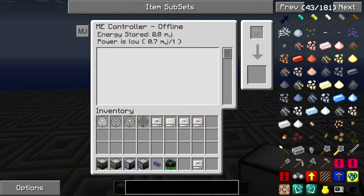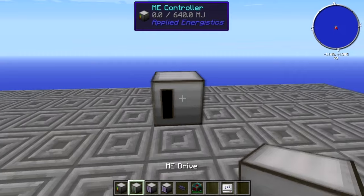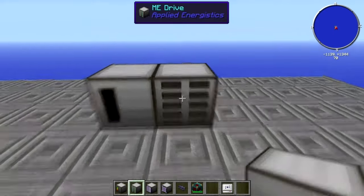It tells you everything you've got connected to it, how much power you've got, etc. Next, you're going to want to be able to store your stuff, so we're going to need an ME drive.